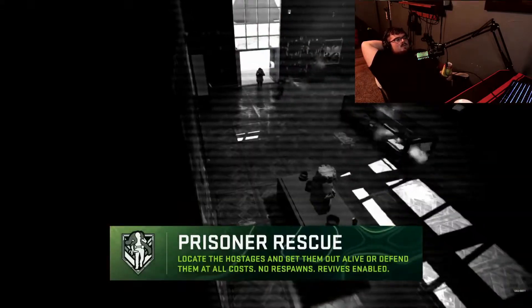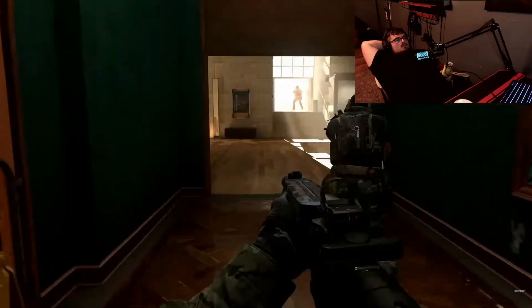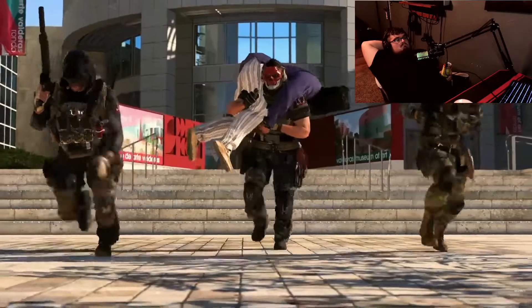That looks freaking dope - it's a large-scale mode where defenders have two prisoners spread out and need to keep hold of them. The attackers need to get to those prisoners, pick them up, and carry them to exfil. When you pick them up you enter a 'wounded carry' - they're on your shoulders and you can't use primary weapons, only a pistol or fists. But the attackers get a radar sweep for their team to call out defenders, and the objective icon over the prisoner disappears once scooped up. So defenders have to rotate to exfil and set up defensive positions - it's heart-pounding. I like that because once you pick up the prisoner you're not on the map - no big marker over your head.